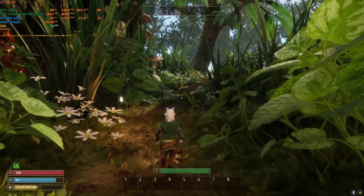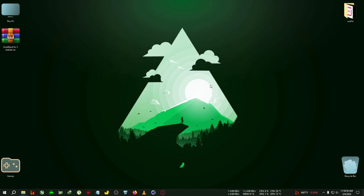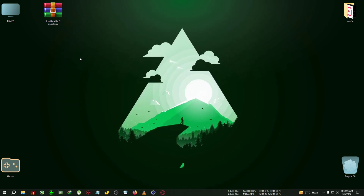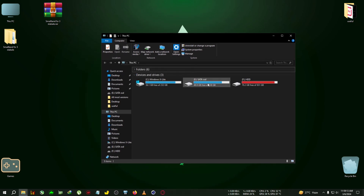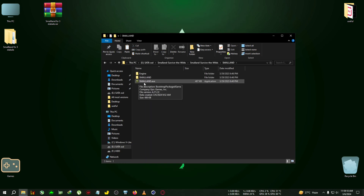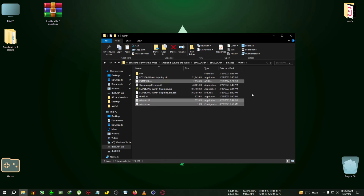First, download the zip from the link in the description — Small Land FSR3 Stable. Extract it to the directory, then copy everything inside and paste those files into the installation folder of Small Land. After that, go to Small Land again, then go to Binaries, Win64, where the Win64Shipping.exe is located, and paste everything there.